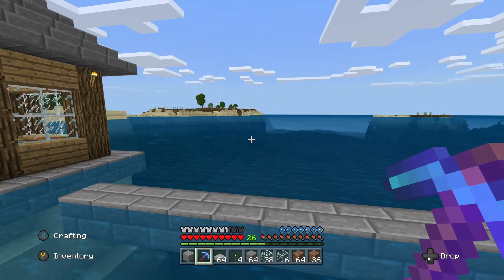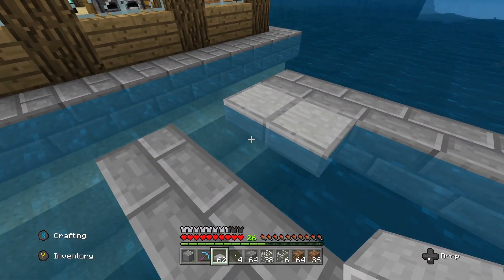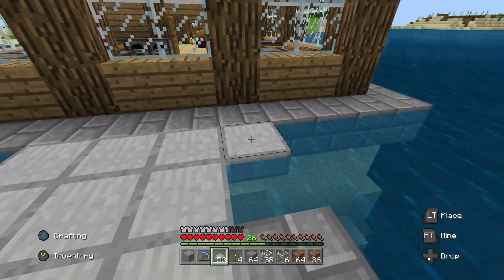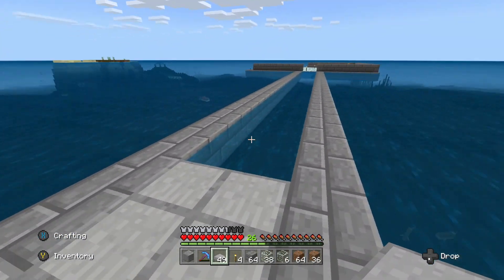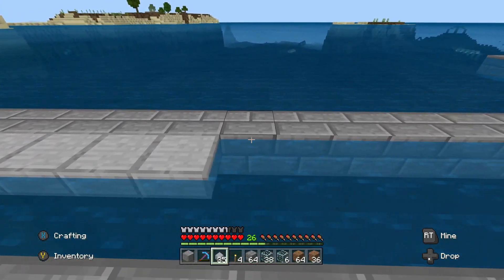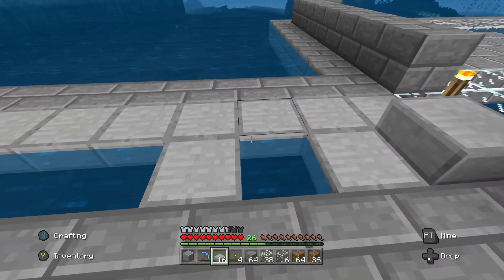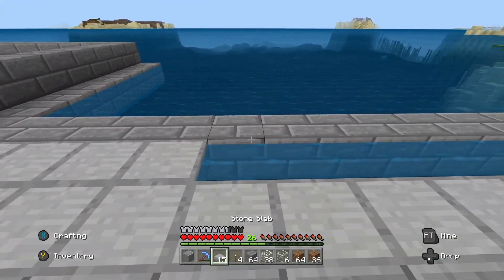Maybe they might have changed that. I shouldn't have risked that because, obviously, the new aquatic update — is that what it's called? I think so. There's a lot of cool stuff in here. What if they changed it? Then it wouldn't be that well for me. As you guys can see, this platform having these stone slabs with the stone bricks has an accent to it — it looks beautiful. Except the fact that I keep misplacing them.